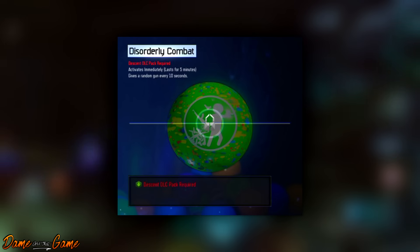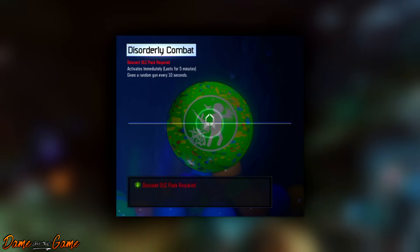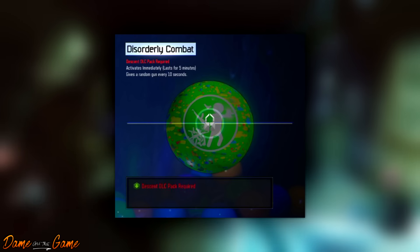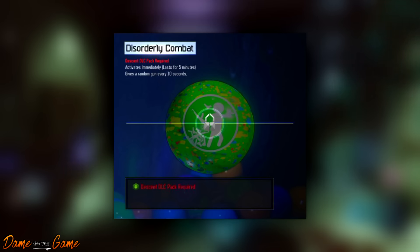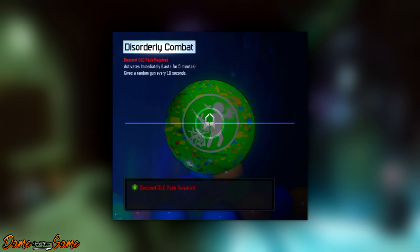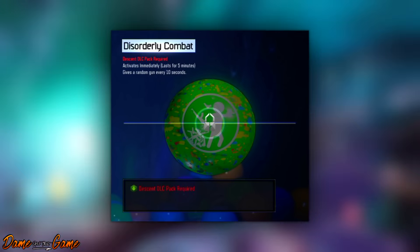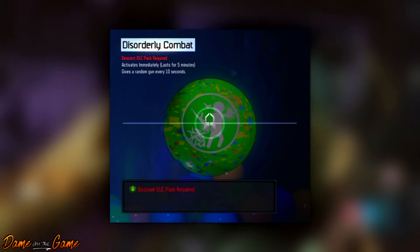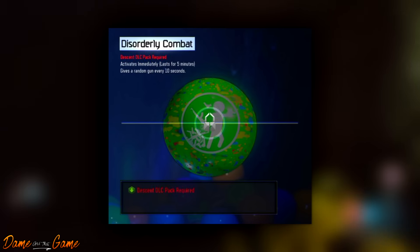The next brand new Gobblegum is called Disorderly Combat. It activates immediately, lasts for 5 rounds, and gives you a random gun every 10 seconds. This is going to be fun but also difficult. You could end up cycling through Rocket Launcher, KN, Ray Gun, down to the RK5. Imagine being on Round 40 and you're on the RK5 for 10 seconds — you'd be running for sure. I'm not 100% sure if it swaps Pack-a-Punched weapons, but that would be crazily epic.